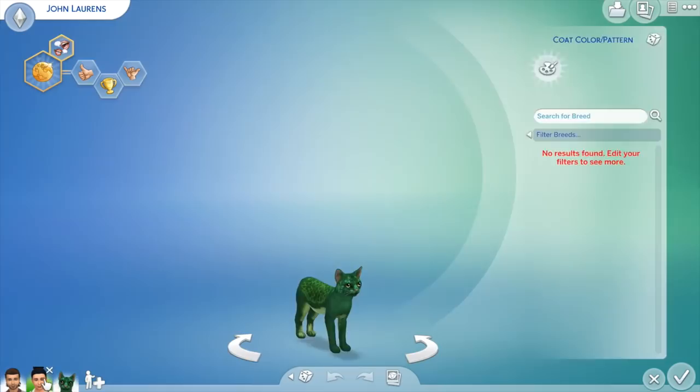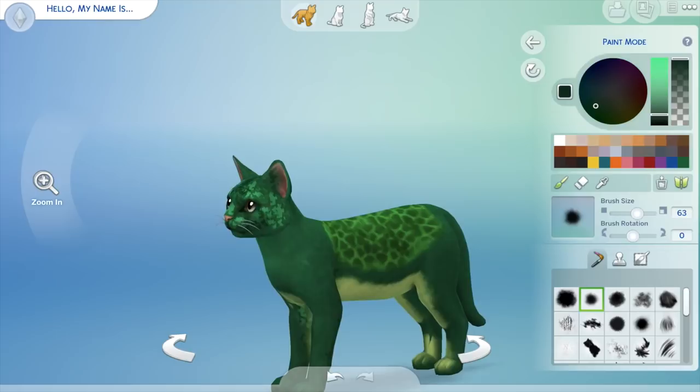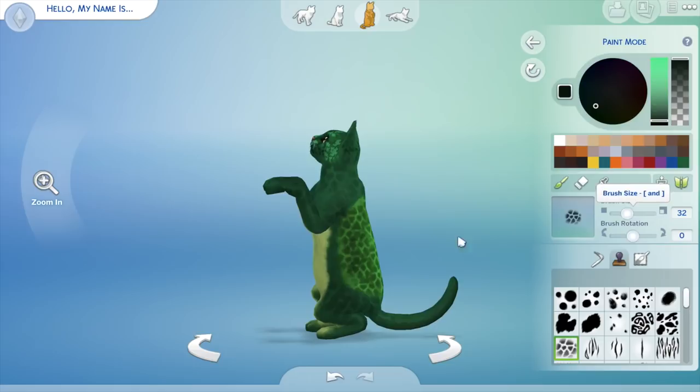But other than that, I had a bunch of fun creating this cat. I think he turned out pretty well for someone trying to create a turtle in The Sims, even though we don't have turtles. It's probably going to be a lot of fun having a little cat run around the house in the Hamilton Let's Play. I'm also going to be creating pets for Malette, for the Skylar sisters, and for George Washington. You probably already guessed what I'm going to create for George Washington — there was literally only one suggestion from multiple people.